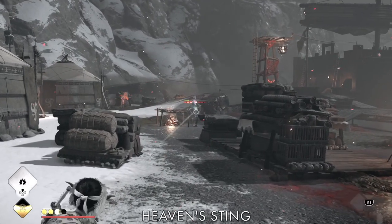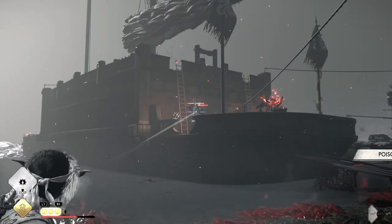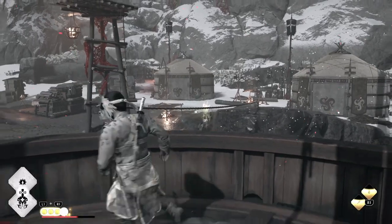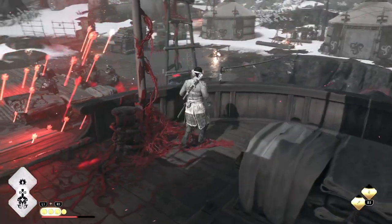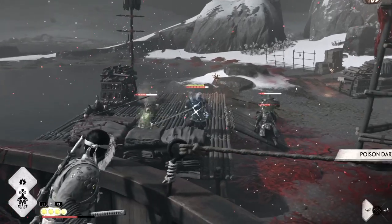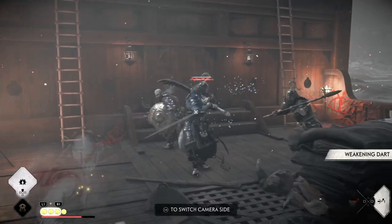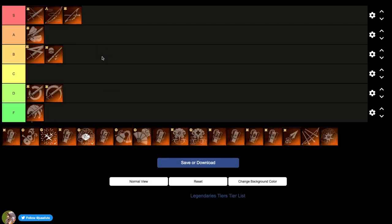Next we have Heaven Sting. The best use for it is bypassing attunements — the attunement is a buff that gives enemies resistance to damage of about five to six hundred percent. With Heaven Sting you just skip that entirely. B tier, next to Wrath of Sarugami.